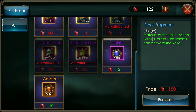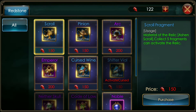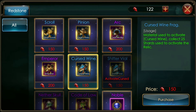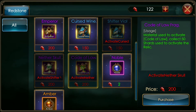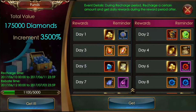You can buy them in the shop. You can buy Cursed Wine, Shifter Vial, Nether Skull, and Code of Law in the Redstone shop. I'm just gonna go one at a time — Cursed Wine, Shifter Vial, Nether Skull, and then Code of Law. Then I'll worry about the last two during events or the monthly fund.